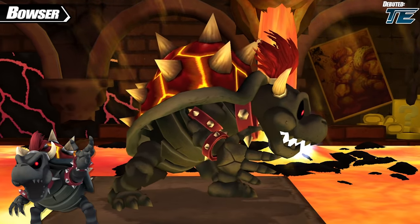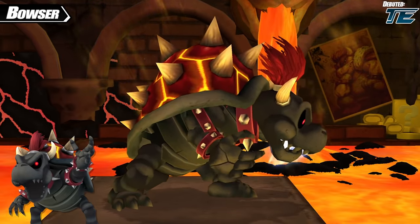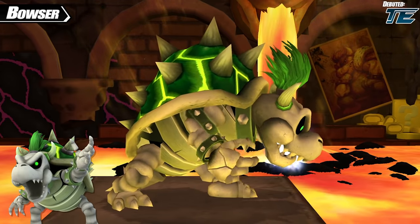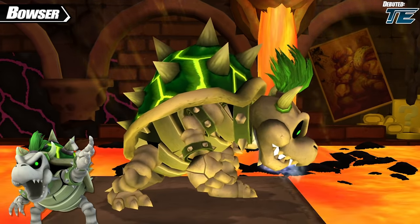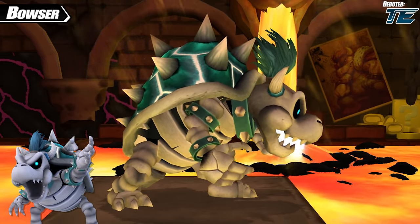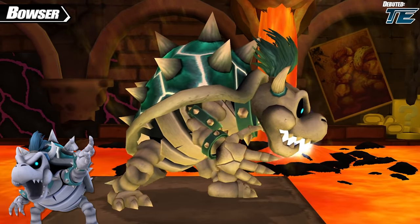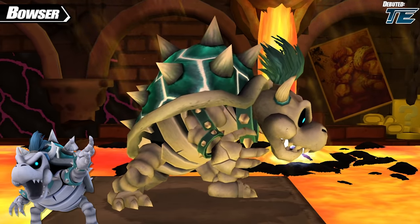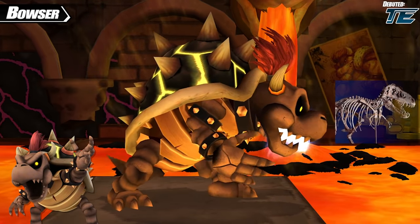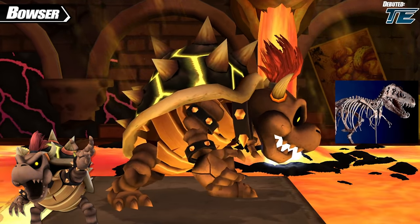The final three costumes complete the third team set. First, the green Dry Bowser with no set reference. Blue is next, dubbed Dry Ice Bowser — an idea planned for Bowser during Project M's development that didn't get fully created until Legacy TE. And finally, a brown and red Dry Bowser that takes beats from fossilized dinosaur bones being mostly brown.